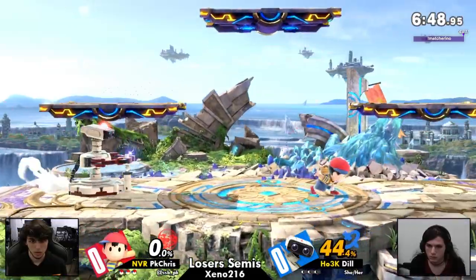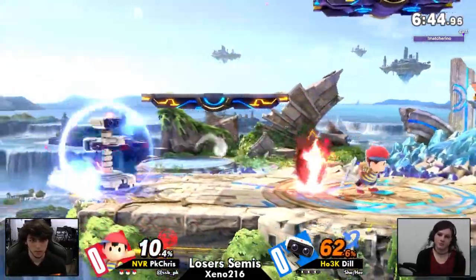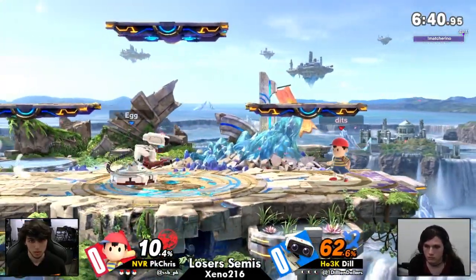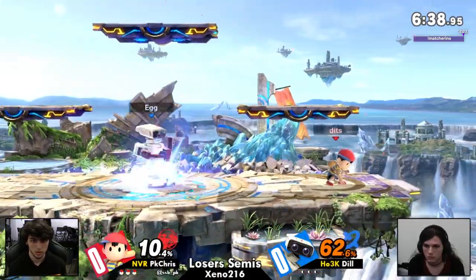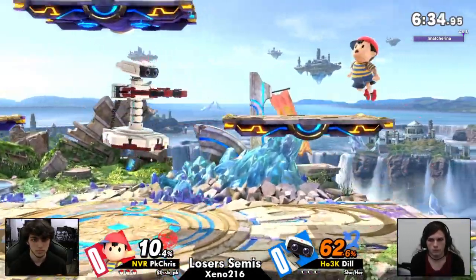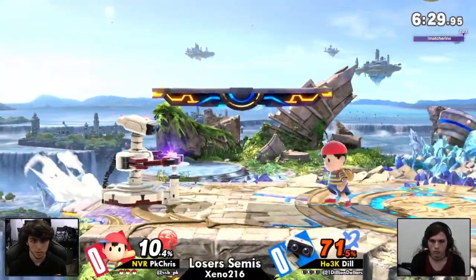One thing that Ness absolutely has in this matchup is because Rob is so huge, the combo game is really good against Rob. For non-juggle combos, Rob is like a huge bait for those, honestly speaking. If it's a juggle, Rob can handle them pretty easily. But if it's just like, 'I'm taking you across the stage,' which Ness does with that fair, Rob will basically just always get hit by those combos.